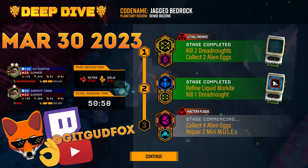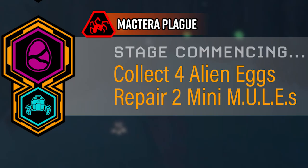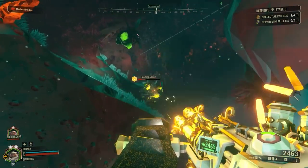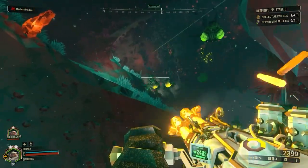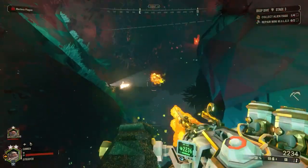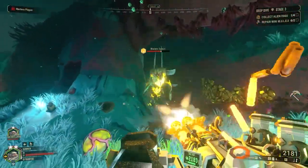Mission 3 is the final stage of the standard Deep Dive. It will maintain the difficulty of Hazard 3.5. Your objectives will be to collect four Alien Eggs — one of them will create a swarm — and you'll also need to repair two Mini Mules. You do not have to go through the full drop pod salvaging process, but the Mini Mules will still give you some Nitra when repaired. There is a Mutator in effect: Warning Mactera Plague. This causes the vast majority of enemies to be replaced with Macterras, though other enemies can still exist. Something to know about Macterras is that they are instantly killed by ice — they get frozen, fall, and shatter on impact.